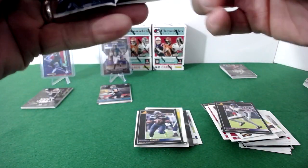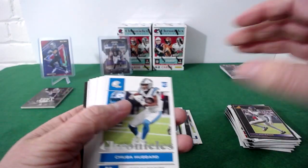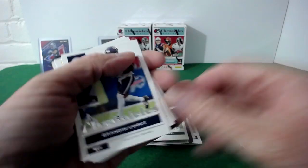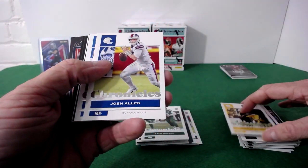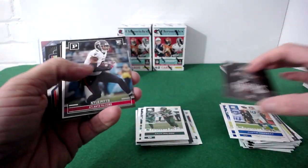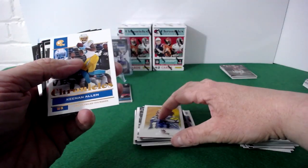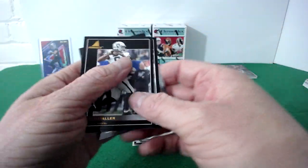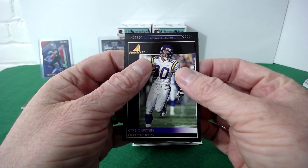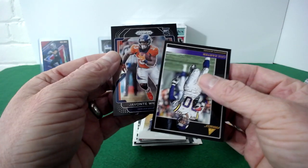Two more value packs to go. Let me know in the comments what you think. These sets are a ton of fun. Value pack five: DeVante, Jerry Jeudy, Zach Wilson rookie, Brennan Cooks, Johnson, shout out to Timmy, Justin Herbert, Felipe Franks, Kyle Pitts rookie. Dwayne Eskridge on the Gridiron Kings, Keenan Allen — and another black prism! Darren Waller, and a Javante Williams rookie — we'll take it.